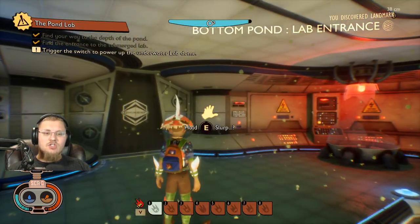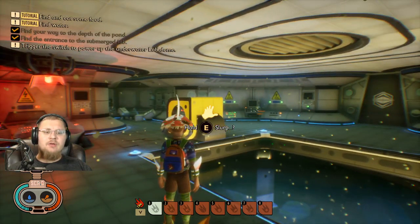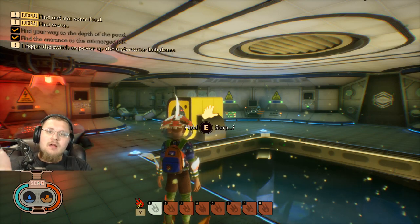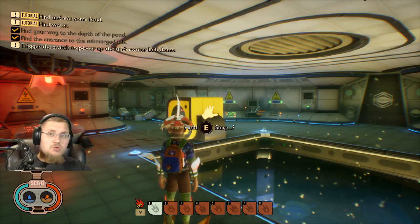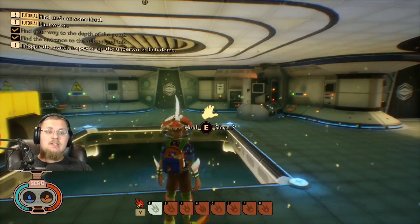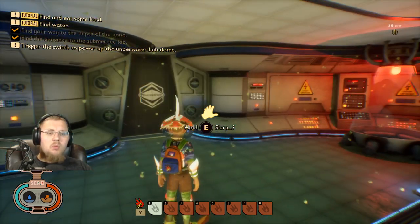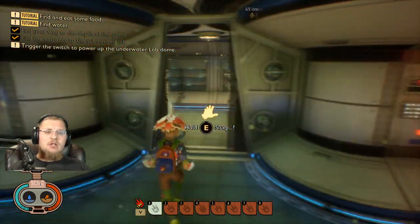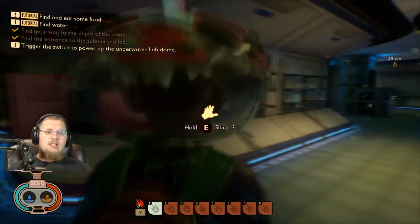Let's hop out of the water and check out this base. Look at this place. The first thing you'll notice is all this green stuff floating in the air — it's because the game still believes we are underwater. So you'll see bubbles coming up from us, but we are no longer holding our breath. The walls are completely covered in computers, and there seems to be more broken science equipment here. There's a storage room with more beakers and science-y equipment.